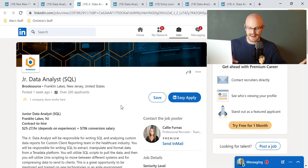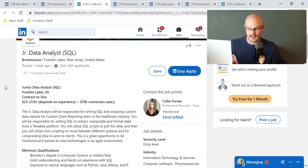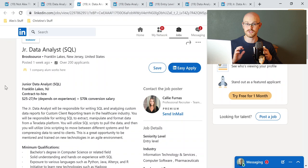Let's move on to the next one. I believe this one is a junior data analyst position. Right off the bat, I think the pay is good — $25 to $27 an hour, and then once you become full-time you can make $70,000 salary, which to me is really, really good, especially for a junior data analyst position. That's fantastic.